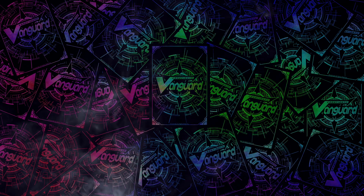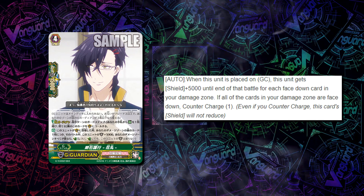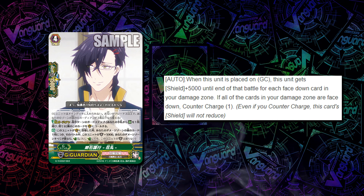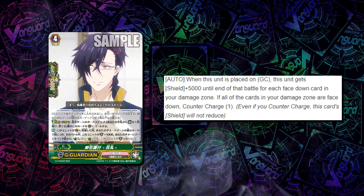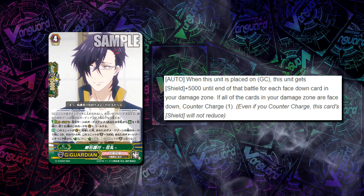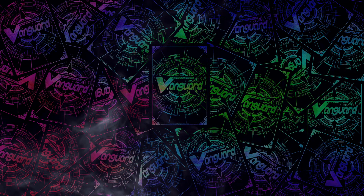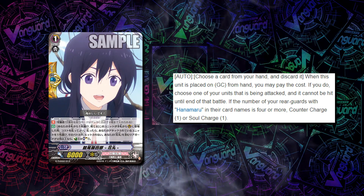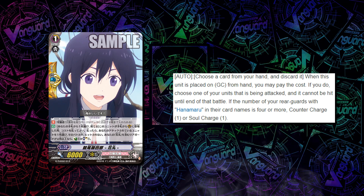The last card from the Hanamaru G units is the G Guard Akashi, which is a 3-count G Guard in the deck. The only other one is the one that minuses the opponent's unit's power. Akashi gains plus 5k shield until end of that battle for each face-down card in your damage zone — so for as much as you've counter-blasted, you gain that much plus 5k shield. But if all cards are face-down, you counter-charge one. It says in brackets that even if you counter-charge, this card's shield will not reduce, which is really nice because you gain the shield first before resolving the rest of the effect. The Perfect Guard also doesn't need itself in the drop zone — after you guard with it, if you have at least 4 Hanamaru rear guards, you counter-charge one and soul charge one, just like that.